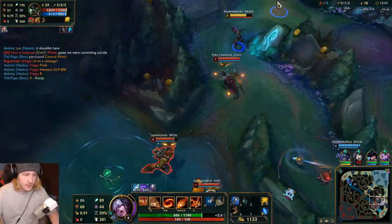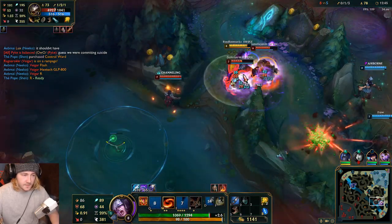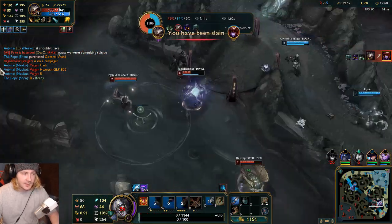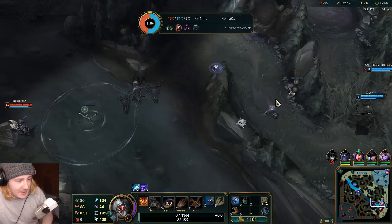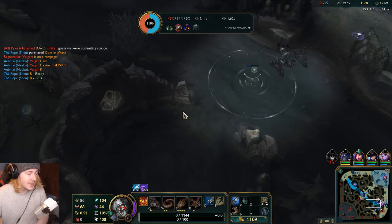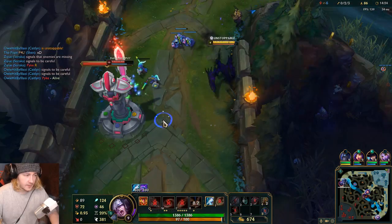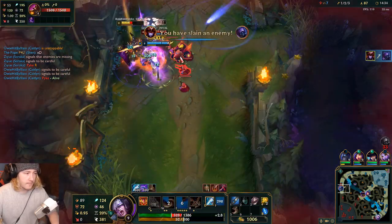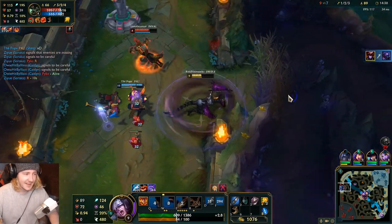They've got warded. Wait for it. Oh, that's chunky damage. We've got Shen ult up. I don't think Vegard has actually experienced my damage yet. By the way, they're coming in on bot lane — you guys need to get back. Shen's got ult up, so that's something. I've got almost enough for Nashor's Tooth, which is good. Oh, I still got him — and he's dead! Why did he stay on that? I don't know.